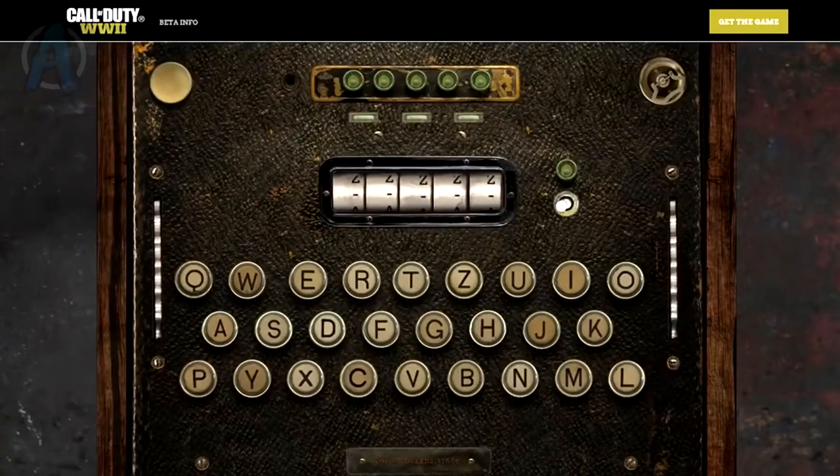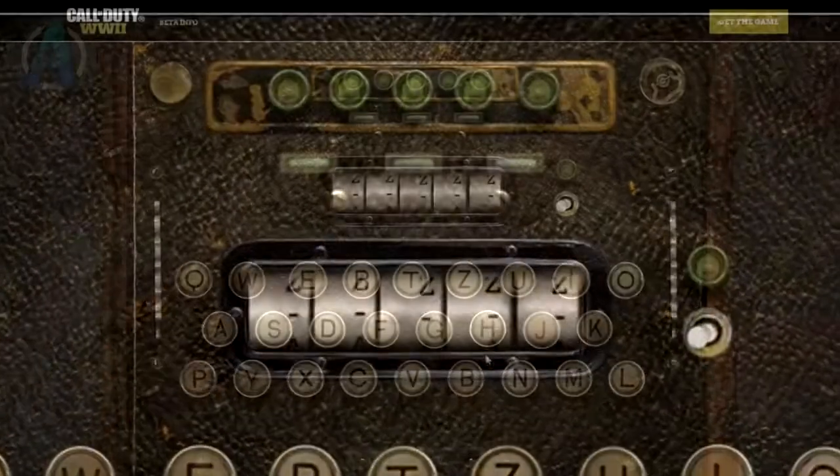Alright guys, let me know in the comments what you think about those sounds — those were the most interesting frequencies I found. But yeah, that's the radio — that's all we have for it so far. Now it's actually time to get yourselves the limited edition calling card for World War II, which is super exciting. Make your way back to the decoder and you'll see five little lights on there. What we're going to do is light up those five lights by entering specific codes. Note that on some computers, even correct codes may glow red — I don't know why, but hopefully that doesn't happen to you.